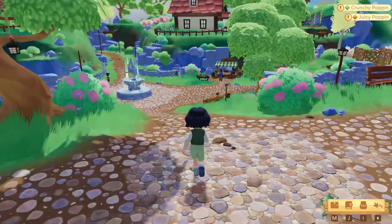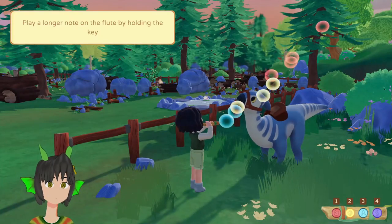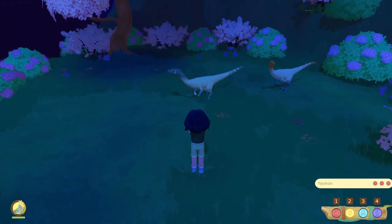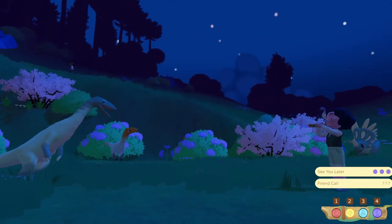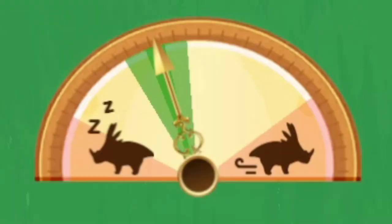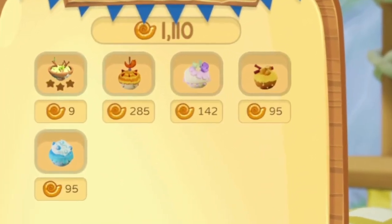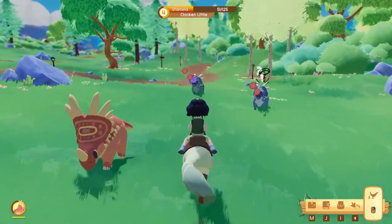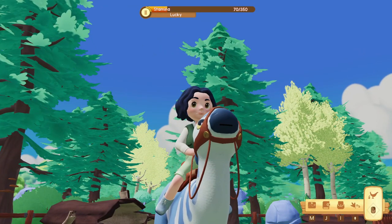Tip number 2: Tame Dinosaurs! By day 3, Lucky the Parasaurolophus will give you a flute, which you can use to impress wild dinosaurs and turn them into your pals. Make sure to grab their attention by holding the flute and pressing 1-1-1 in front of the wild dino. Once you've got its attention, follow the dinosaur's song, feed and calm the dinosaur, and once the gauge reaches the green marker, feed it its desired Poppin. Each dinosaur has a different desired food and Poppin, so make sure to take notes. You'll sometimes see dinosaurs singing even if you don't hold the flute, but this has nothing to do with the befriending process and you can ignore them.